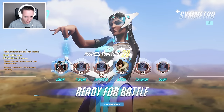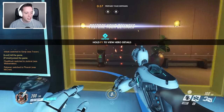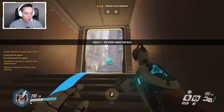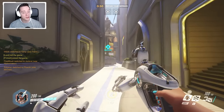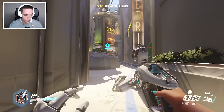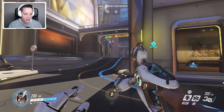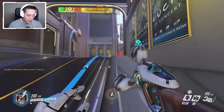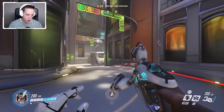For the second match, we find ourselves on the defending team on Numbani. Once again, we are definitely going to need that minute to set up our defenses. On this particular map, the attacking team has to go ahead and attack Objective A, and then escort a payload towards B. So first of all, they have to stand in this circle type area before unlocking that payload.